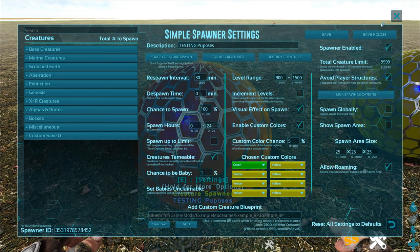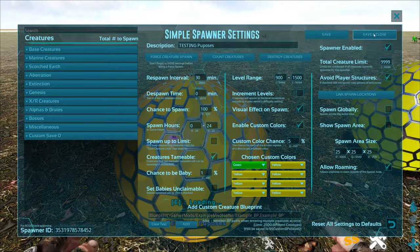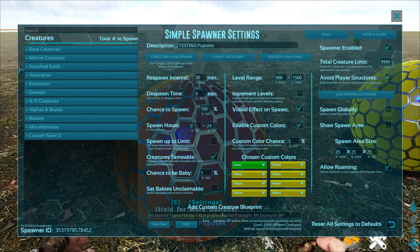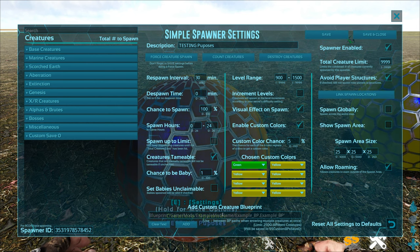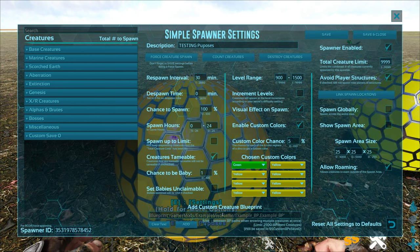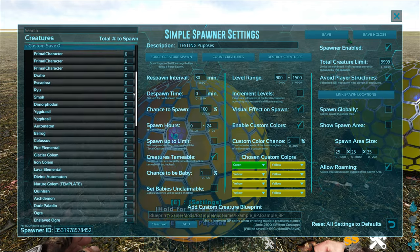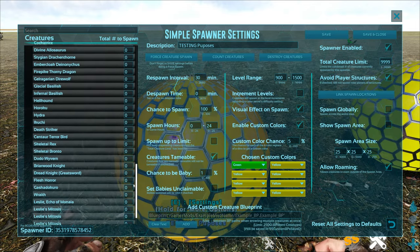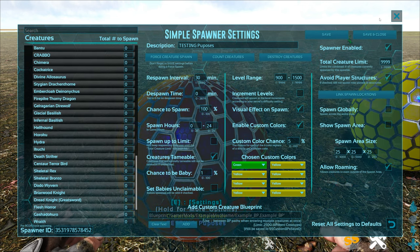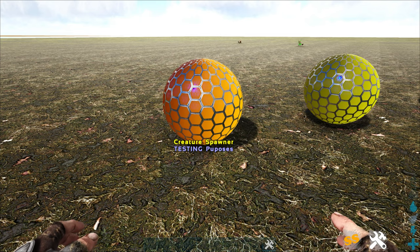For adding modded dinos, you just add the blueprint for the dino at the bottom. For a guide on how to get blueprints for modded dinos, check out Dark Lore's guide on their Discord or Steam page. I have a big script with all my modded dino files where I can paste in a blueprint really quickly. I'm currently playing Pyria on the channel, and you can see all the Pyria dinos added into the Simple Spawner so we can spawn them in with custom levels and settings — very cool.